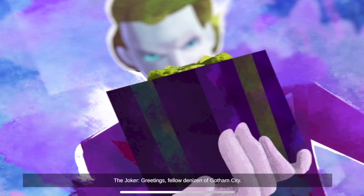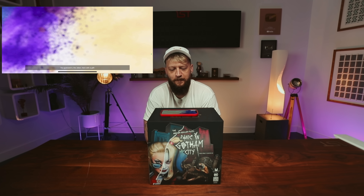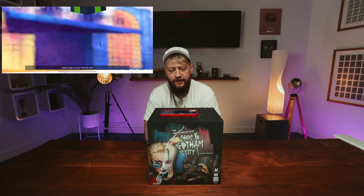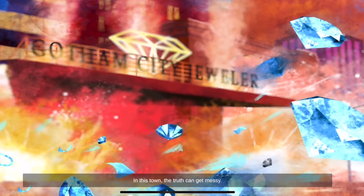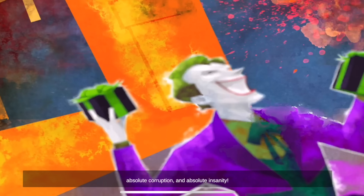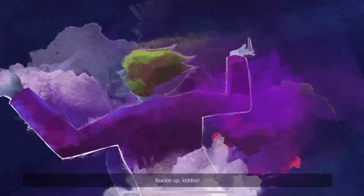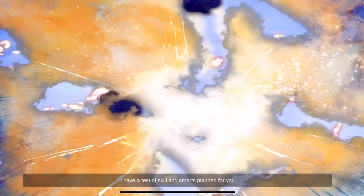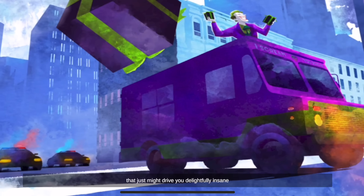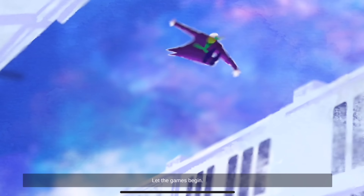Greetings, fellow denizen of Gotham City. You've probably heard of me — the clown prince of crime, Batman's best pal. You guessed it, the Joker. Here with a gift. What's inside, you ask? Only the truth. In this town, the truth can get messy. There's no absolutes here, except absolute greed, absolute corruption, and absolute insanity. Buckle up, kiddos — I have a test of skill and a smart plan for you that just might drive you delightfully insane. Let the games begin.